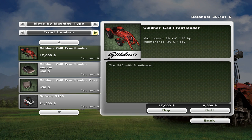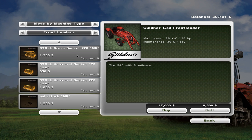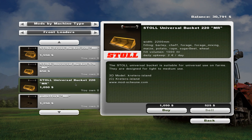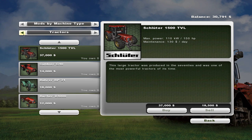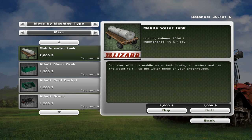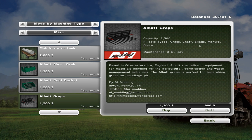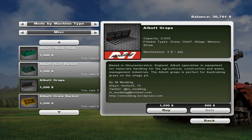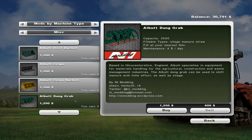Looking through mods by machine type, front loaders. These ones are tiny and they're also more realistic, I don't think they would work very well with my current tractor. This one is for grass, chaff, silage, manure, and straw — holds 2,500 liters. This one is 3,500 liters and handles manure, silage, potatoes, sugar beets, wheat, barley, rape, maize, and fertilizer. I need to be careful because one of these is for telehandlers and I forget which one it is.